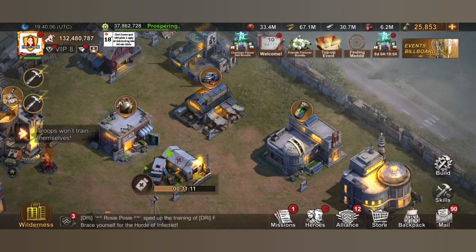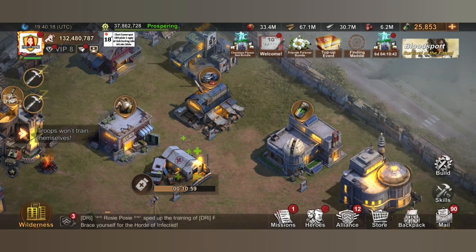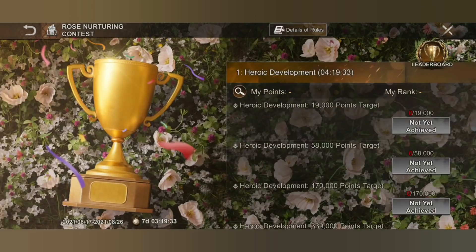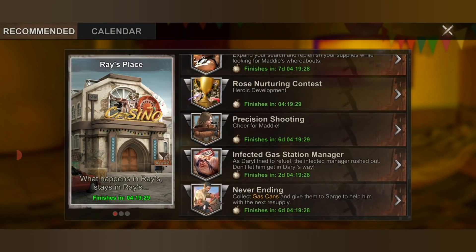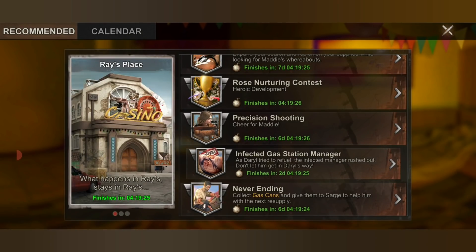It seems like it's always a money pit every time. I'm not really sure which is better — doing it with the top-up of 30,000 diamonds or buying these individual specific crates or bundles for that event alone. Events are pretty much the same as your seven-day events, which you can get the gas for you to use to rank up, as well as the precision shooting as well as the infected gas manager.